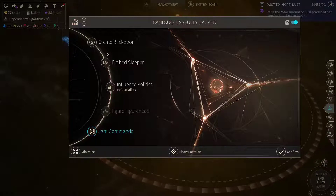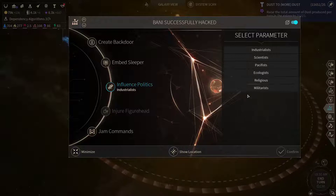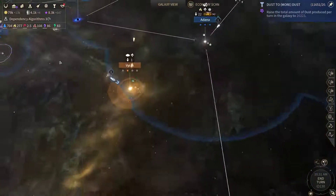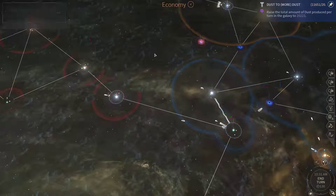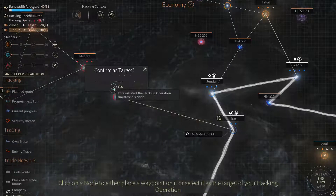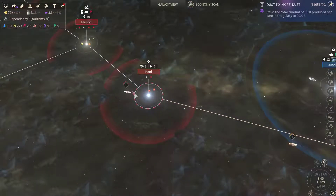Now Bonnie — I could either embed the sleeper and take a look at that system, or we could influence their politics. Cravers are mostly militarists, so I could potentially change them to pacifists. However, first I'm gonna embed the sleeper to have some vision there. It's almost fully militaristic. Since we've got that ops ready, we could try another hack here. I'm gonna see what will happen if I change the political influence there — let's change it to pacifists. This will be interesting.